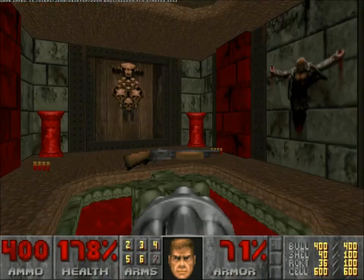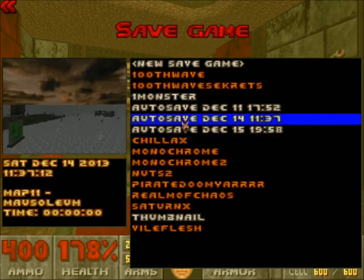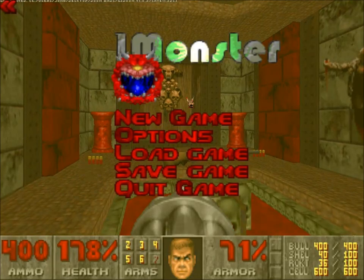So here we are — Baron Citadel. What did you all think of Mausoleum then? Did you like the use of the spectres, or did you think there should have been more dark areas where they could have caused more havoc? Did you like the music? This music for Baron Citadel is pretty funky — I'd like to know the source of it. And what do you think will happen next time? Are we going to be fighting the Barons of Hell, or their half-health offspring, the Hell Knights? Let me know your thoughts in the comments below, and I'll catch you all next time for part 12 of One Monster! Farewell, Doomers!